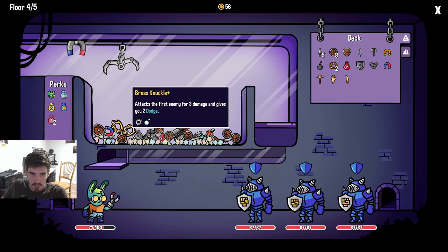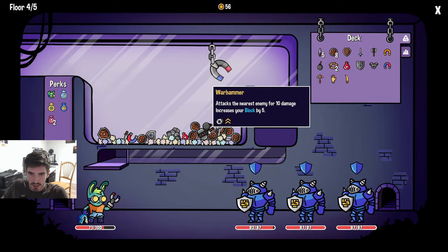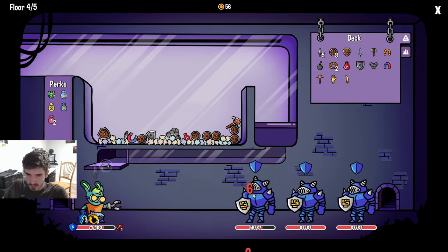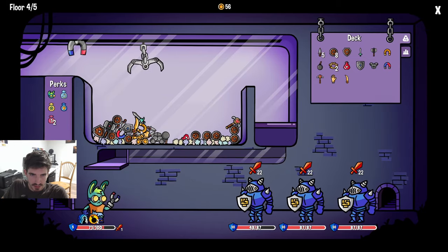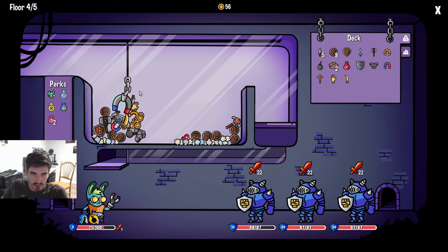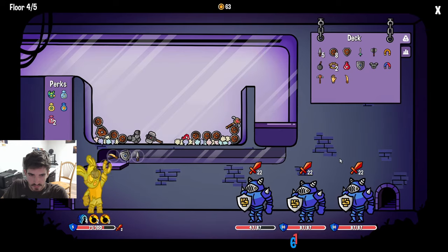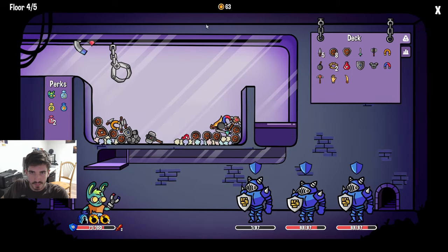I'll gladly grab double brass now. I think we just flop down right in the middle here - let's see what we can get. All these guys are just getting some block right now. How am I supposed to grab this - I just need my magnet claw. 12 damage, not bad - not as good as I thought it would be. We don't have that many coins. What if we grab you - that was kind of bad.